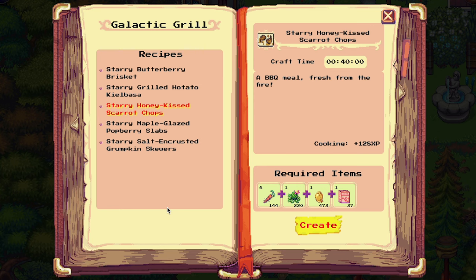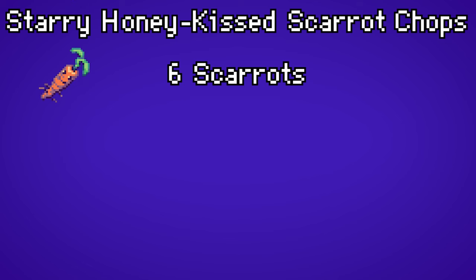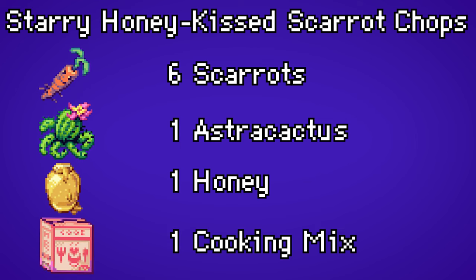If you want to grill the starry honey kissed carrot chops, you need six carrots, one astra cactus, one honey, and of course one cooking mix.